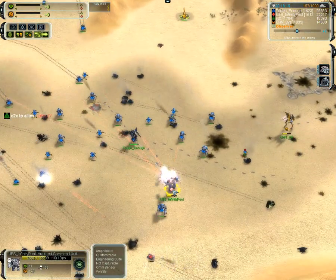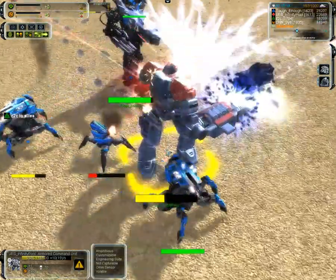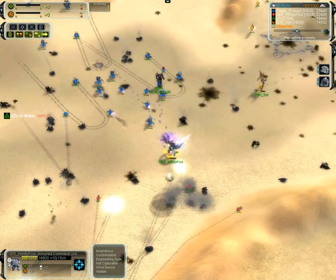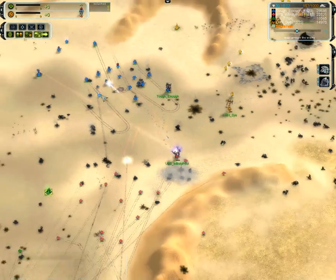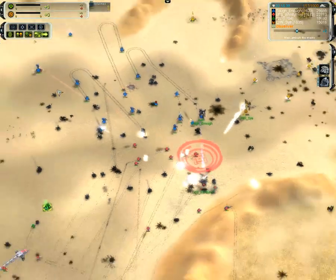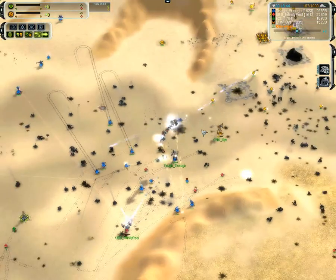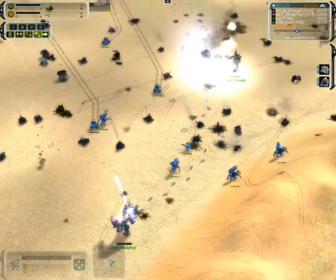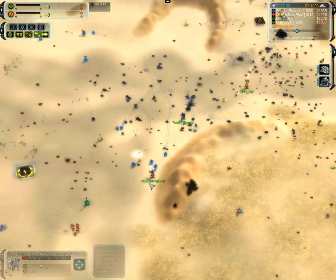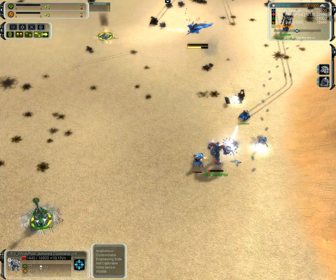Psy is going to come in too and join the beatdown. Infinity Pool huge — veteran losses there. Now shooting against Tough Enough's ACU, retreating because he does not want to lose all his units to an overcharge. Infinity Pool 72 kills, still getting into objective point defense — gets demolished by Tech 2 flak. Infinity Pool retreating with 1,500 health, more overcharge, 77 kills. Trying to follow him. Tech 2 point defense is here from Infinity Pool to retreat to. Barely survived.